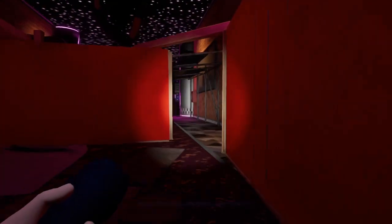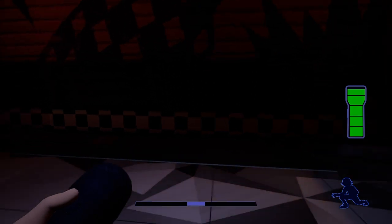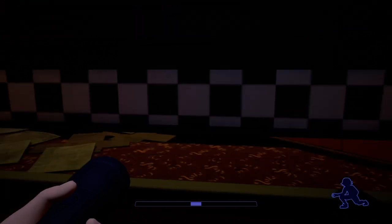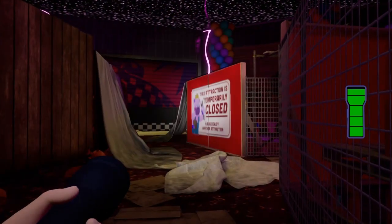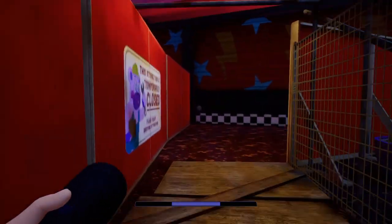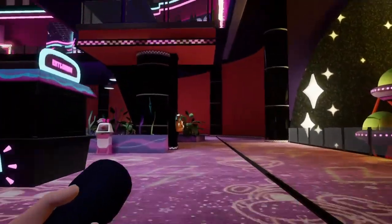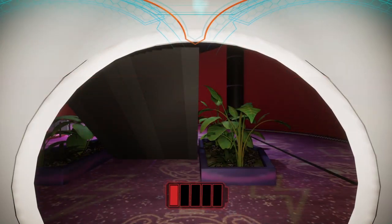I'll need to bring Freddy to a recharge station very soon — they kind of leave him behind, but I couldn't really utilize him either. That means soon we're going to be saying hi to the DJ, as Freddy would say. The Glamrock Beauty Salon — I think I'll check that out on my own. The door is open at least, so I can go there whenever I want. Let's get Freddy all powered up and hit up the West Arcade.